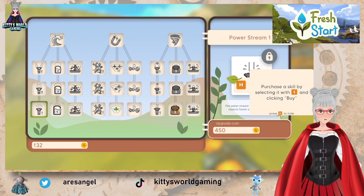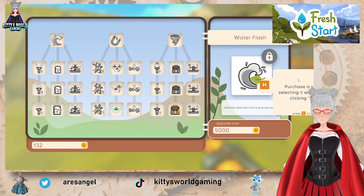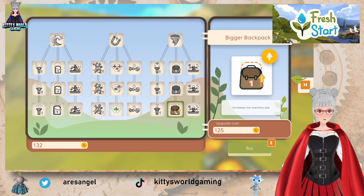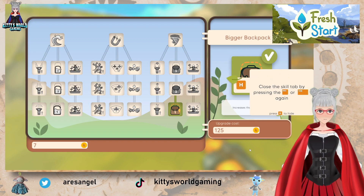Tap to open scales. Use the scale by selecting with E and clicking. There's a water flask that easily destroys mud and gross plants. But there's also a robot friend that increases inventory size — that's the one I'm supposed to choose. Also, whenever you press G, surrounding interactable items light up so you can see them easier. Let's just do this. Close the scale — okay.